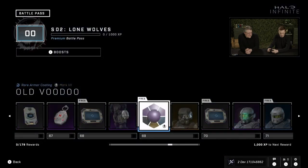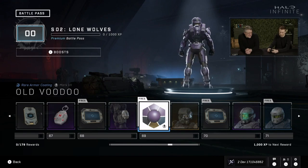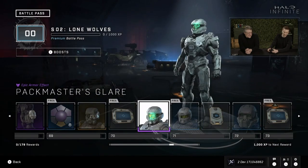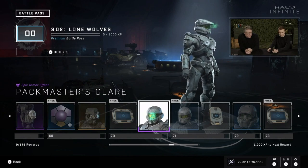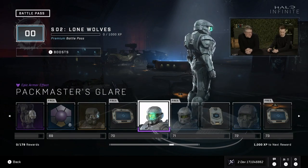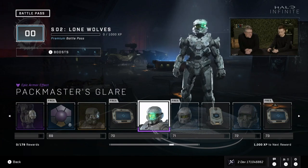GRD attachment and some more coatings — this one's nice, purple with a slight touch of gold. The Packmaster's Glare is really something — we learned a lot from the Cyber Showdown about what we could do with effects. The art team really delivered here. It's a huge, really good attachment for players.